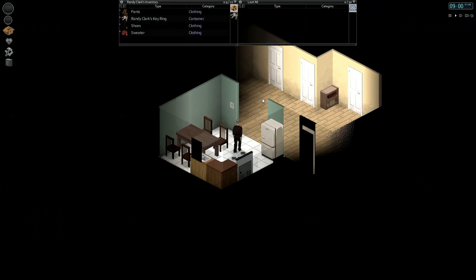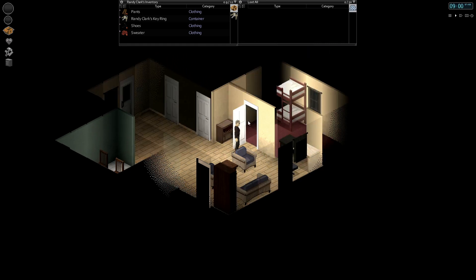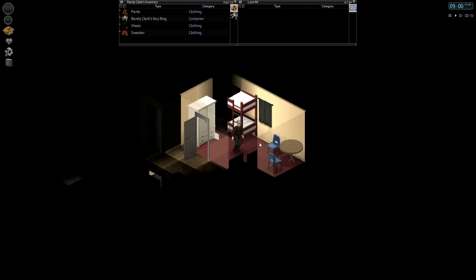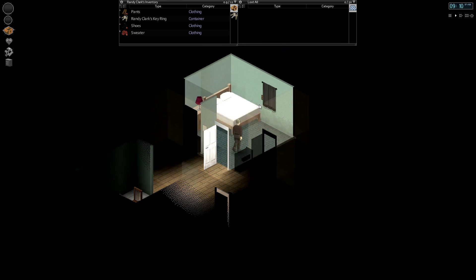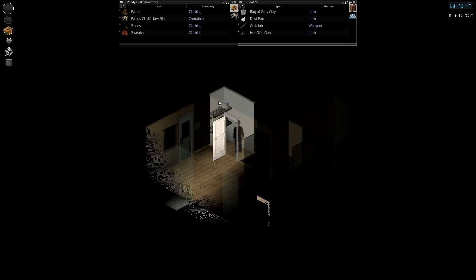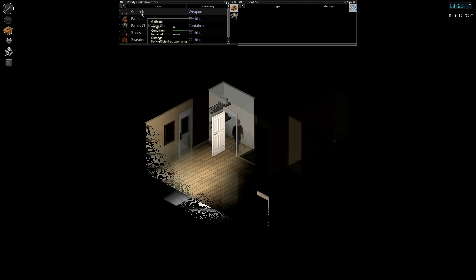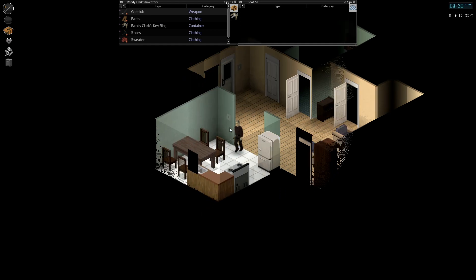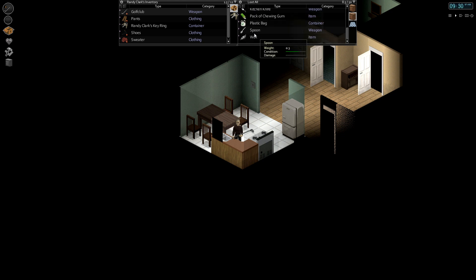And this is Survival mode on hardcore. Starting in a relatively clean home — let's see if there are any signs of previous attempts at survival. All the doors are closed, we've got some barricading on that window. Mind you, this is essentially just one week after the infection starts. Our golf club that we just found is down to about 50% condition — so this is an example of the varying conditions that you can find weapons and items in. This spoon is about 75% condition.